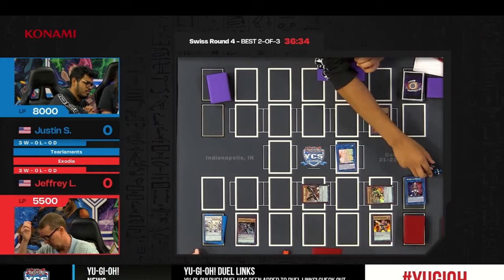Time Star Magician searches out Exodia the Forbidden One — then we destroy the Time Star Magician. This incredible interaction uses Time Star Magician to dump Blue Dragon Summoner, protecting it in an ingenious way. Selene is coming onto the field — the first of three Selenes we'll be seeing.